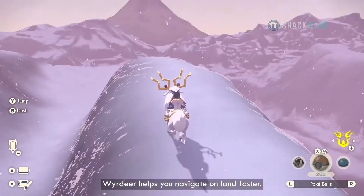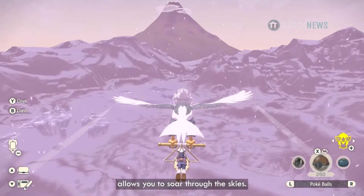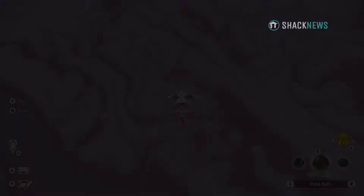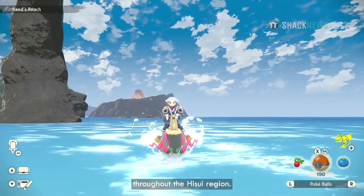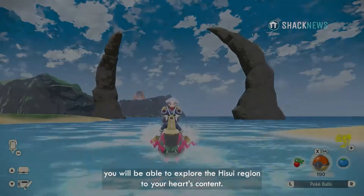Wyrdeer helps you navigate on land faster. Hisuian Braviary, on the other hand, allows you to soar through the skies. Basculegion allows you to traverse the rivers and seas throughout the Hisui region. With these Pokémon by your side, you will be able to explore the Hisui region to your heart's content.